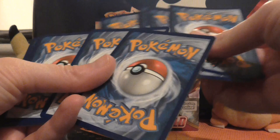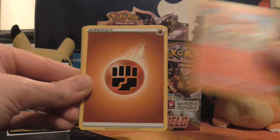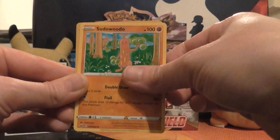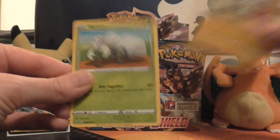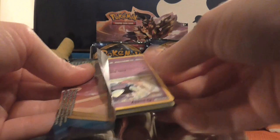In this pack we have Grookey, Mudbray, Hoothoot, Pinurchin, Vulpix, Fighting Energy, Reboot, Sudowoodo, Hop, reverse holo of Morpeko, and the rare in the pack is a non-holo Durant.